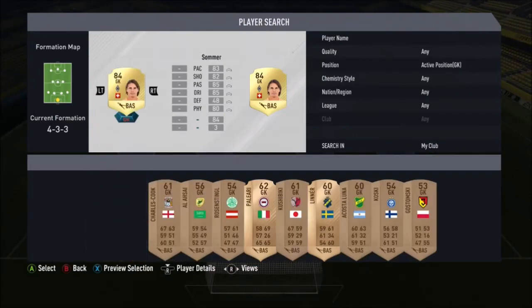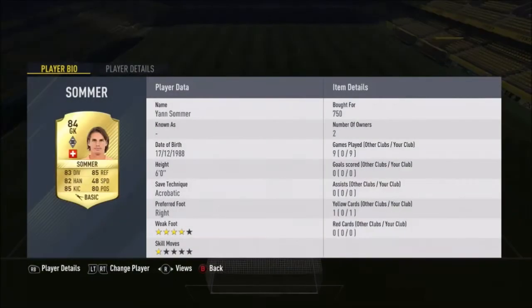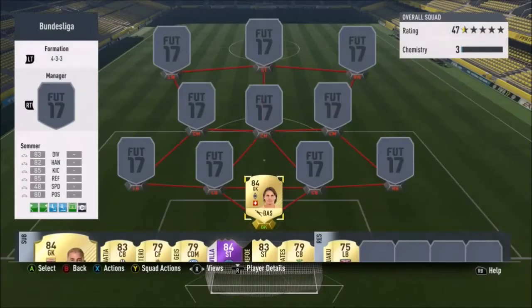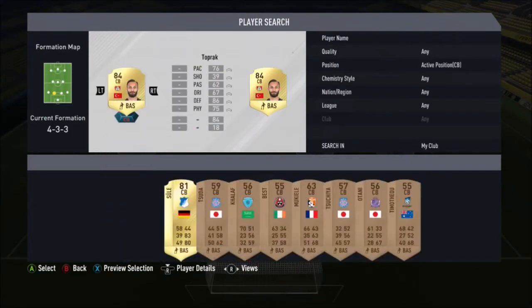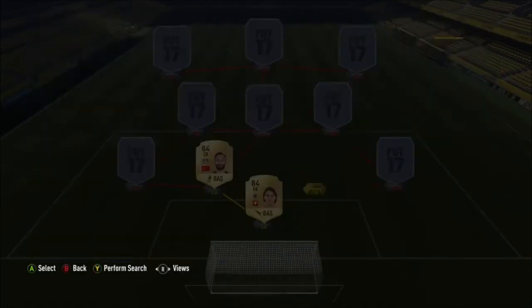In goal we've got Sommer. This guy was 750 coins and was so much better than the likes of Timo Horn — very solid goalkeeper. I thought the fact that he was six foot would be an issue, but hell no, this guy was absolutely insane. I have no doubts about him; he saved my ass so many times and was most of the reason why I ended up winning a lot of games.